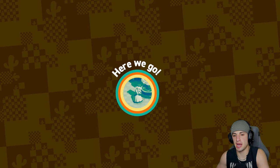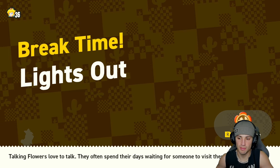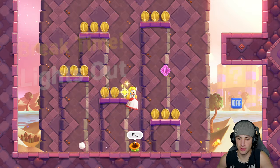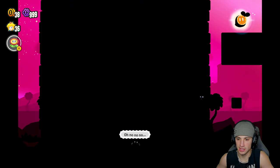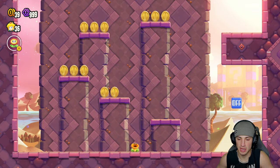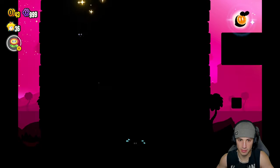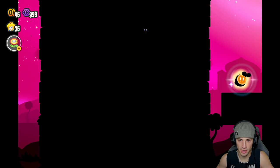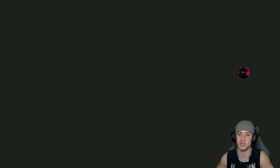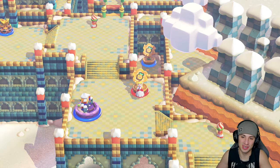I actually know exactly where it's at — I know what he's talking about, we just haven't done it yet. Prince Florian pops out and says there's a badge hidden in the desert. We just have to memorize this path — looks pretty simple — this way, over here, and over here. That was light work, come on, that's too easy! Love the little break time levels, they're so much fun, just quick little levels to get you going.